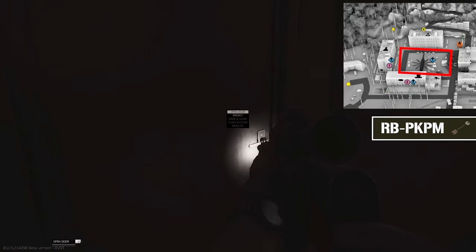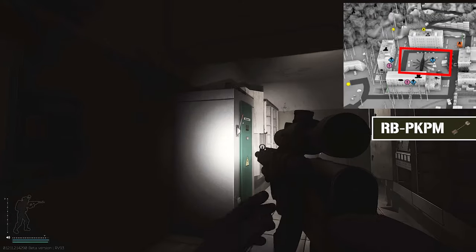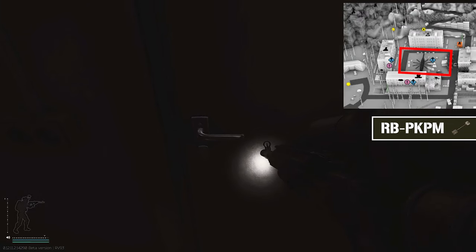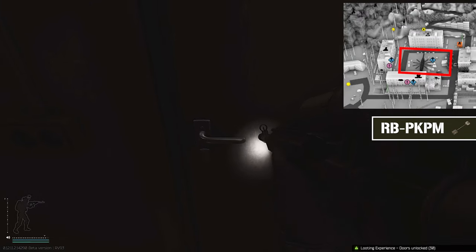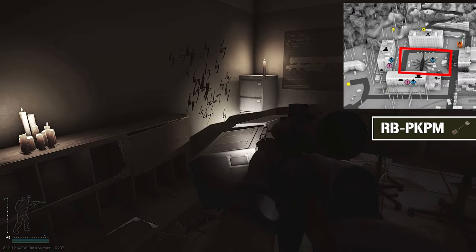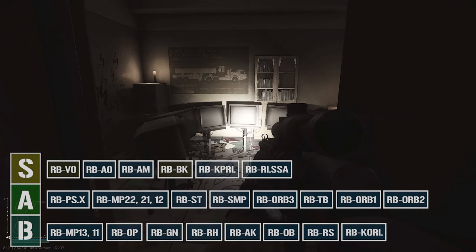There is one additional key right next to where you activate the D2 exit — that's the RB PKPM. I've never had anything good inside this room and I've heard many say the same. It's probably the first marked room key that's just bad, and there's a lot of PvP happening there, so risk that for basically nothing — just no.